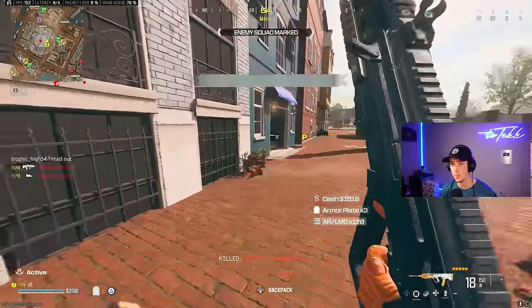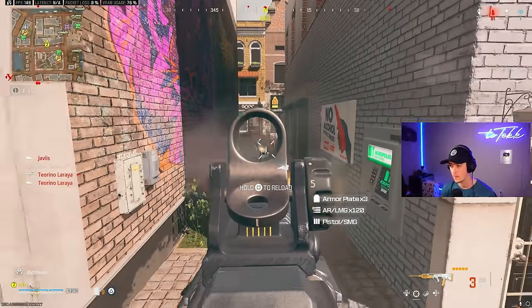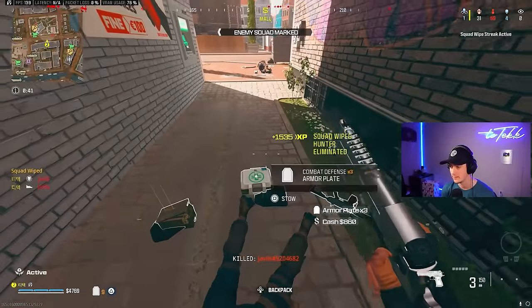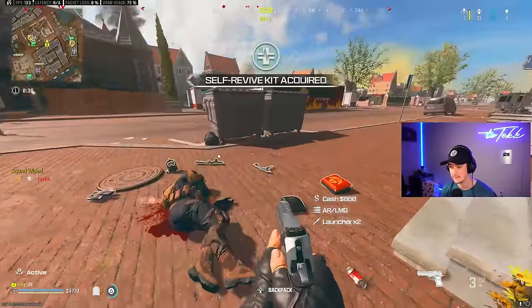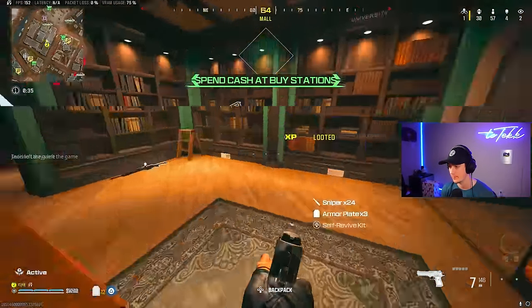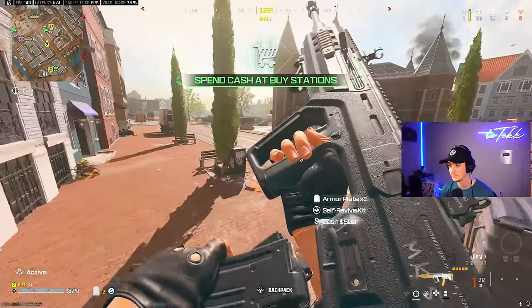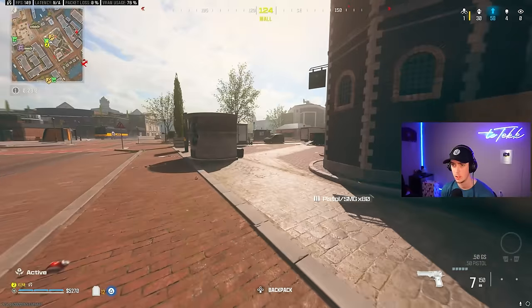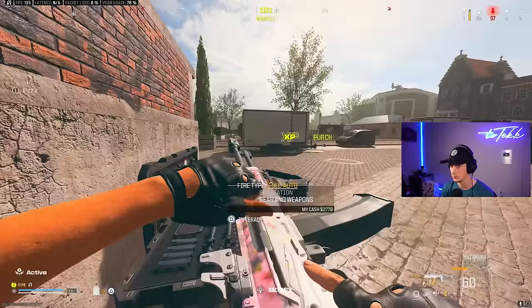Give me them toes baby. Nice! Alright, we have $4,700. There is a cash register in here, right? Beautiful. Alright, let's go grab our weapons.